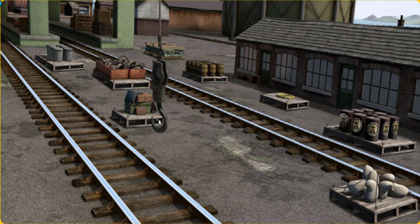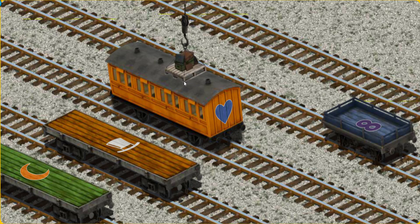Show Cranky where the luggage is. Hold on, we're looking for something else. Help Cranky find the luggage. You've found it! Let's lift and load. Now the cargo must be loaded.